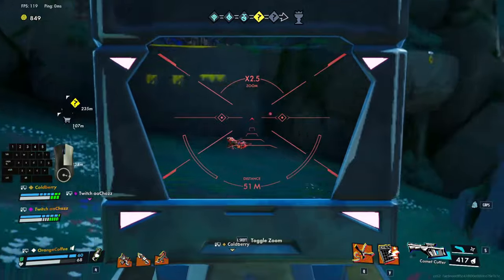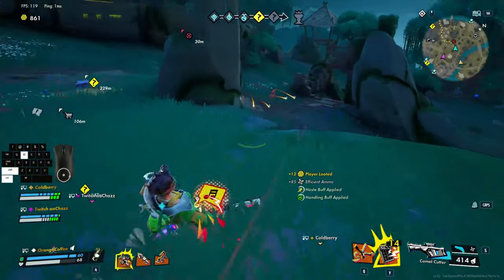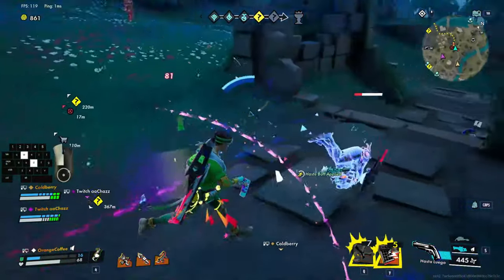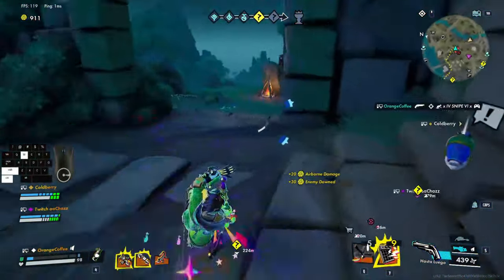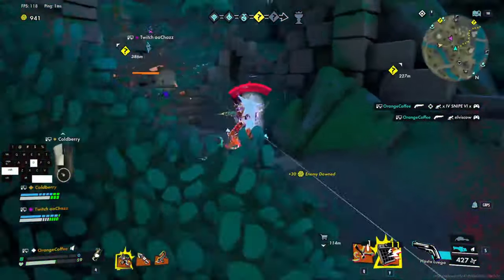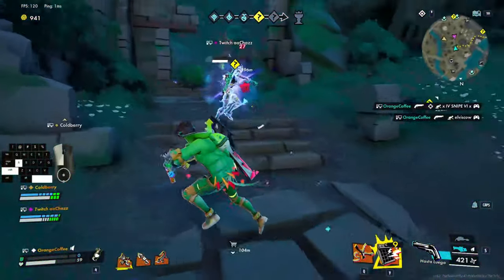Dumbed down, combat is: deal damage, don't get hit. Use your movement to become harder to hit, get to cover, and most importantly stay alive. Moving in an unpredictable pattern to be difficult to track and harder to hit is the basic idea for all close range combat.